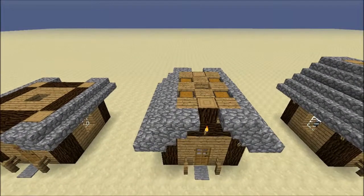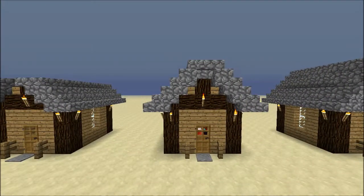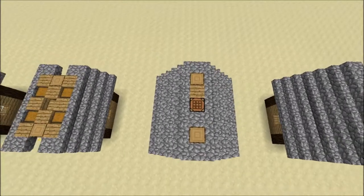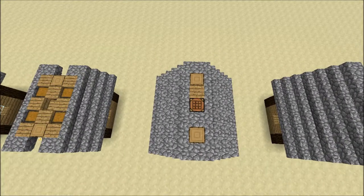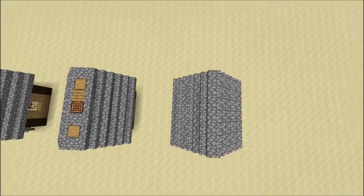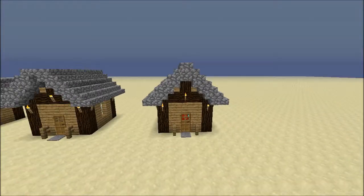Continue your sloping roof upward, adding an upside-down stair at the next stage. You then add a crafting table in the centre and fill the rest of the roof in with blocks. Next, add half slabs to the thin line at the top and you are done.